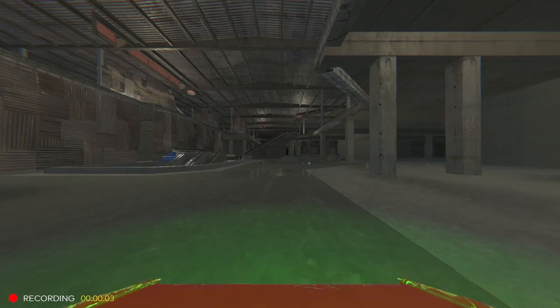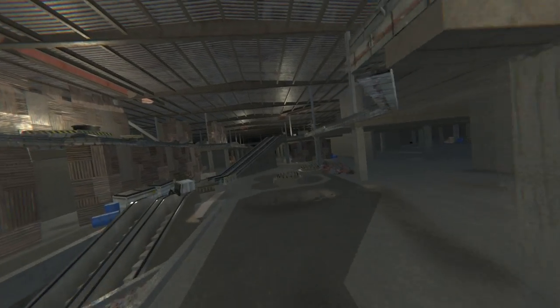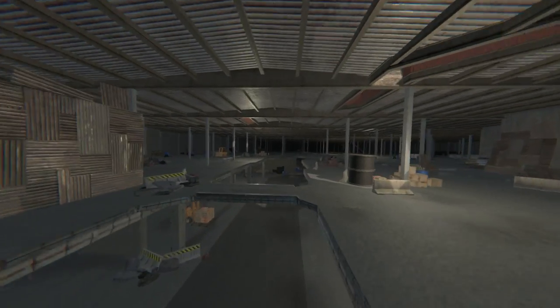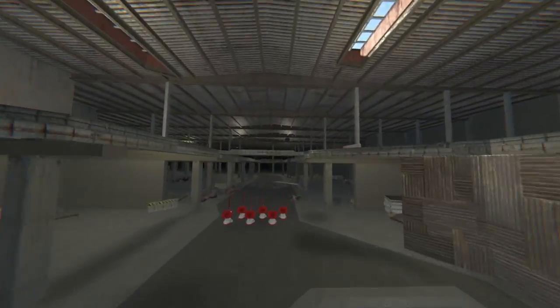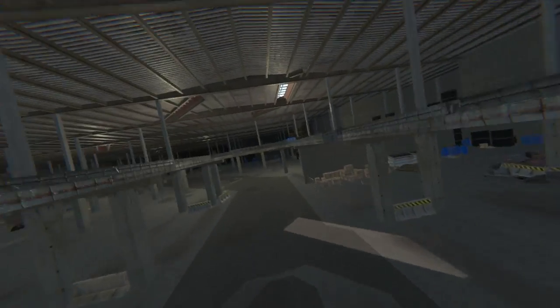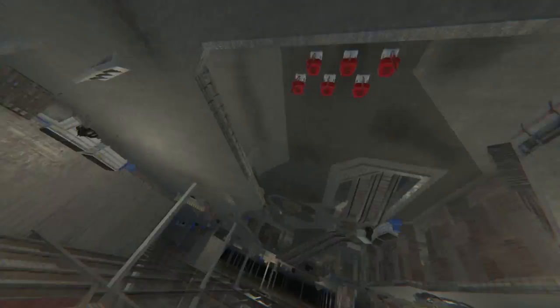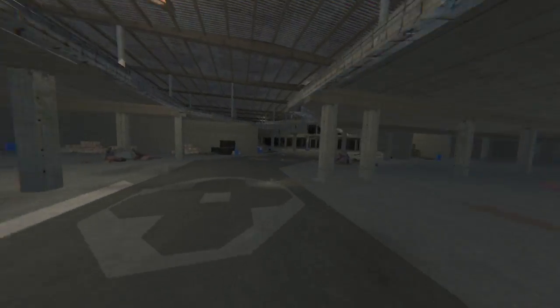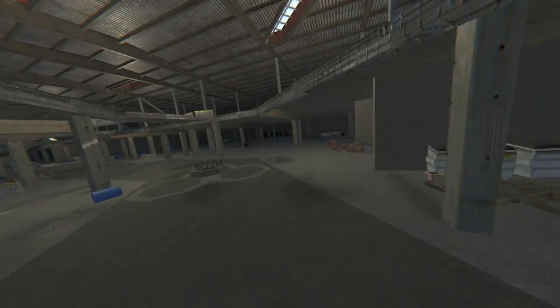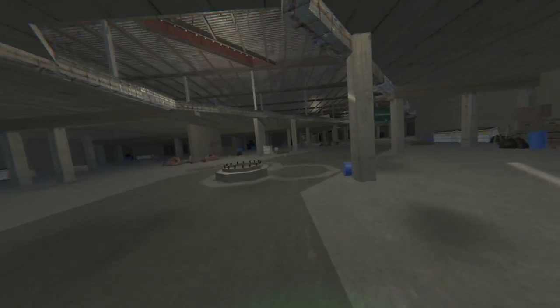The next scenario is called L8 Apocalypse. This one is sort of like a closed down shopping mall or shopping centre, as I would call it. It's not that interesting a scenario for freestyle — I imagine that when they have the race gates set up it's more interesting, but not really for freestyle. There are just a lot of bollards and gaps in the floor, and you can't go outside in this one.